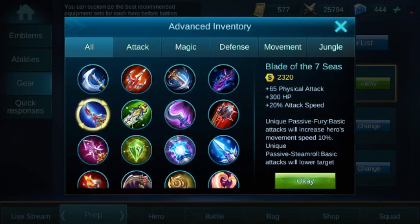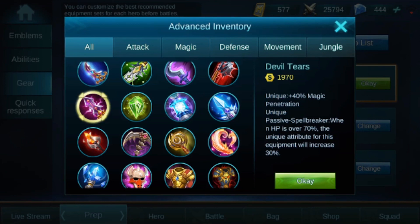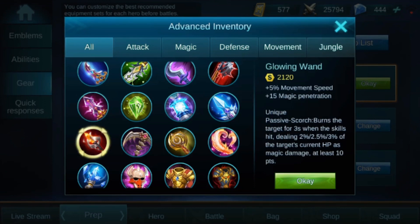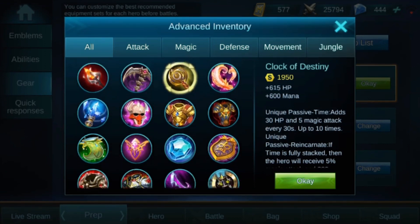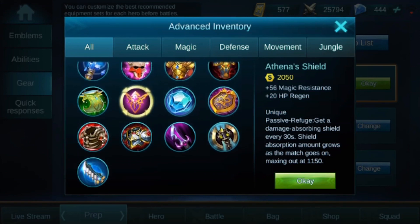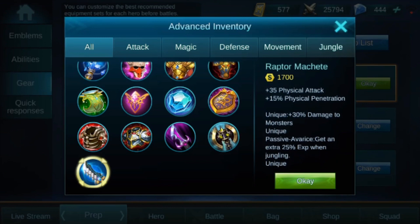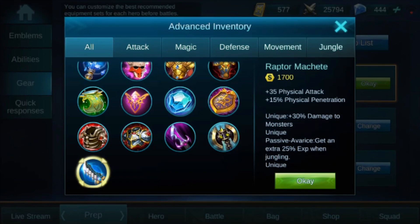Let's see what else we got. Devil Tears gives us 65 magic power and 40 magic penetration. Then Glowing Wand: 5% movement speed and 15 magic penetration. Clock of Destiny is also a new one — 615 health and 600 mana. Athena's Shield gives 56 magic resistance and 20 health points regeneration. And the very last new one is Raptor Machete, which gives 35 physical attack and 15% physical penetration.